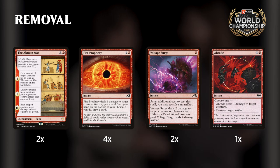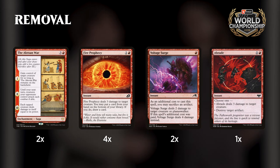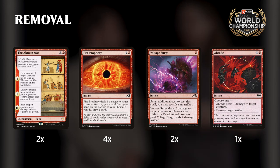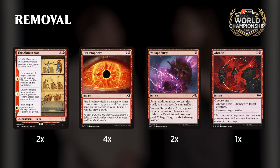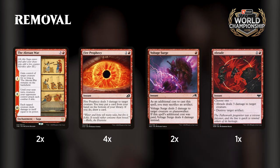The removal suite has four Fire Prophecy — a great card for tucking away Titan if you draw it — Voltage Surge, and a Braid. But the Acroian War is a nice innovation late in testing. One of the issues is that as a red deck, our interaction is mostly damage-based and it's really hard to kill big creatures. With Acroian War, you steal their big thing and the next turn you play Luca, minus two the big thing, and it just goes away — they don't get it back. Then they have to attack into your Titan.